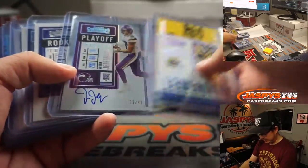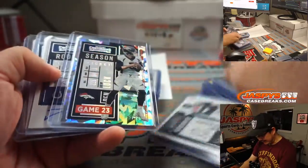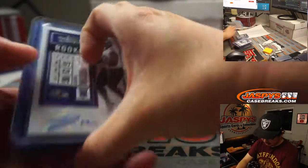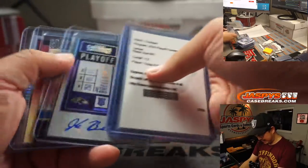Nice Justin Jefferson. So some pretty solid stuff — I like the cracked ice. Some nice on-card autographs: Clyde Edwards-Helaire, the Tannehill cracked ice.